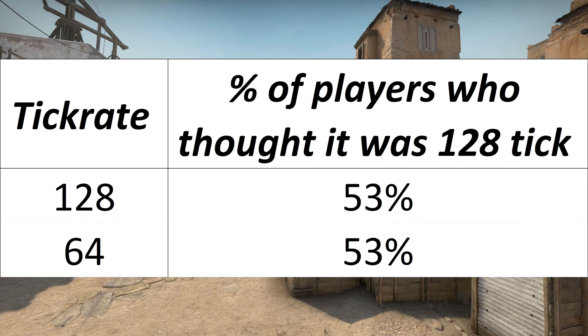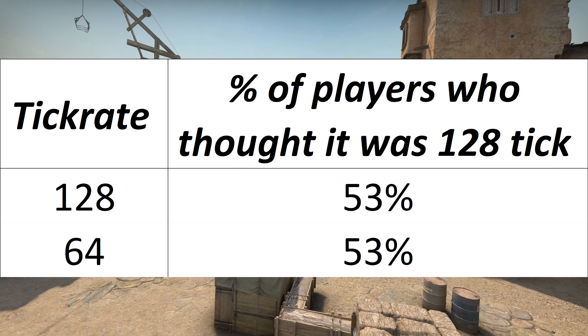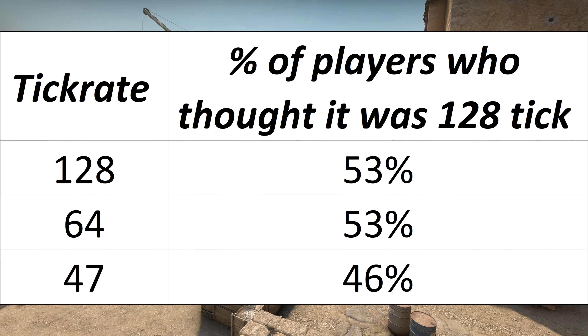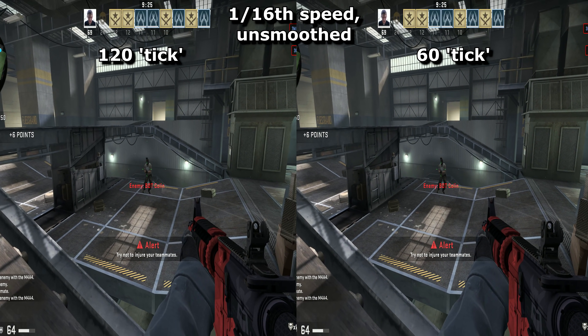Unfortunately, of those on 64 tick servers, 53% of them also thought it was 128 tick. So people can't tell if a server is 64 or 128 tick. It was only with the 47 tick servers that people thought the experience was worse. But 46% of them still thought it was 128 tick.